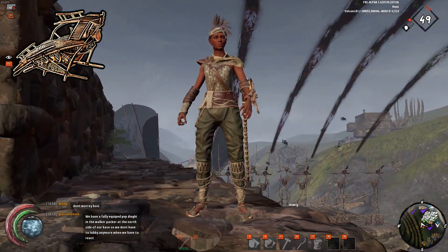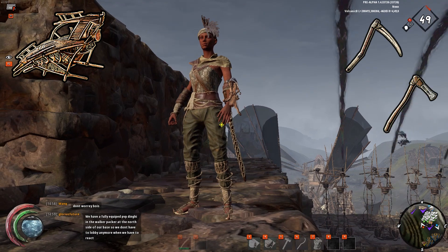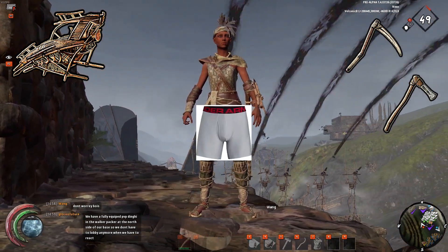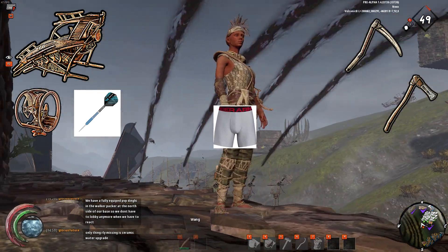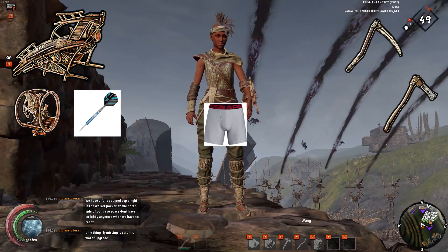We are gonna need a stiletto, a pickaxe, a hatchet, clean underwear, some darts, and that's about it. Oh yeah, and you also need a repeater to shoot the darts because you can't throw the darts for some reason.